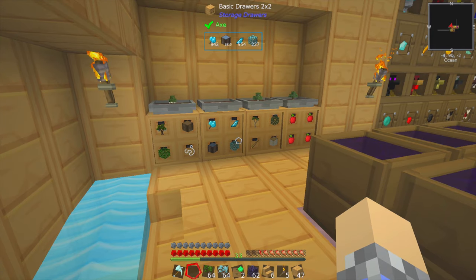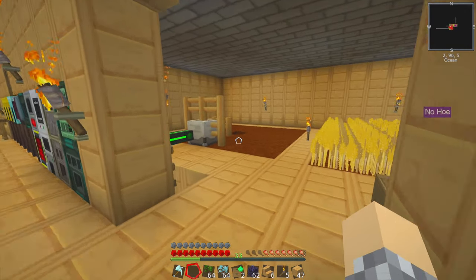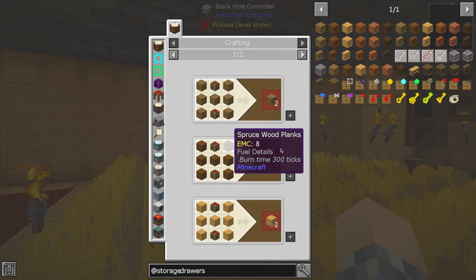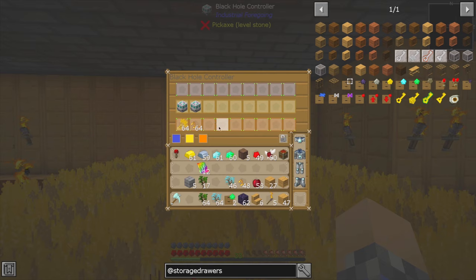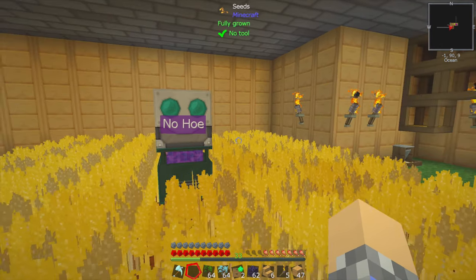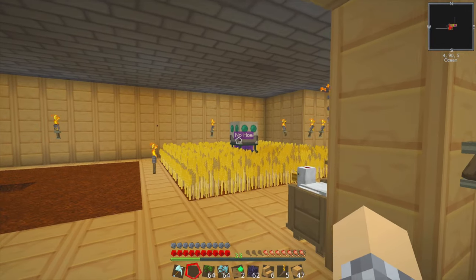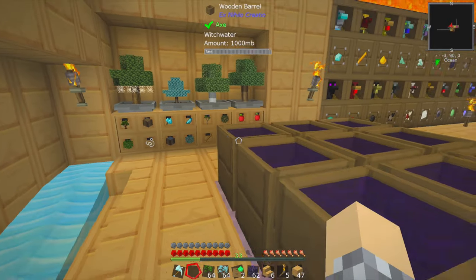So this is how I'm going to be using storage drawers moving forward — it's for the hopping bonsais. We could have also made a fully upgraded 1x2 on top of the wheat farm, and that would have worked perfectly considering all it makes is seeds and wheat. But we used black hole units because we're crazy people. Also, yes, I did notice that the hole was broken — I'll work on that in a second.